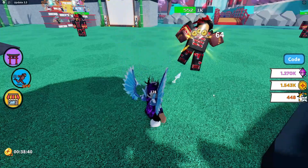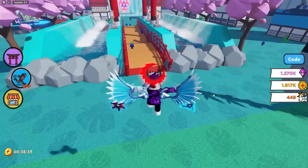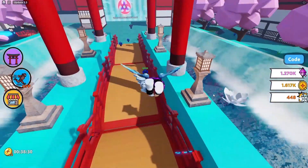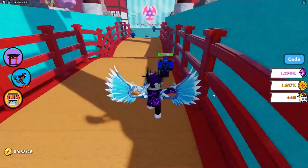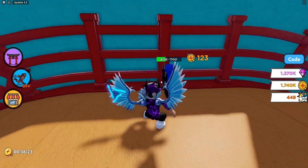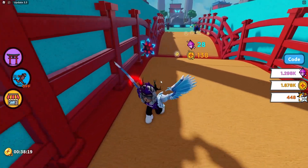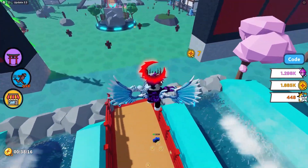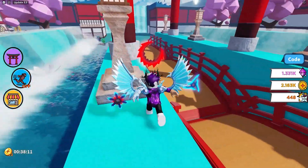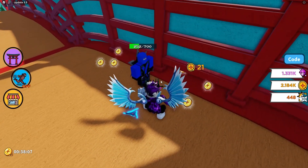It says here what's new: boss drop gems times two, four new stars, two new maps, each star has a two percent chance for a merge lucky, and equipped stars can be managed and manually toggled. Honestly guys, I think the English here isn't completely right — I don't think the developers of this game are native English speakers, I think it's translated. But yeah, I've got all the working codes for this new update.